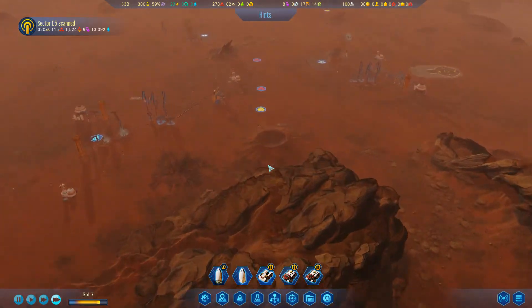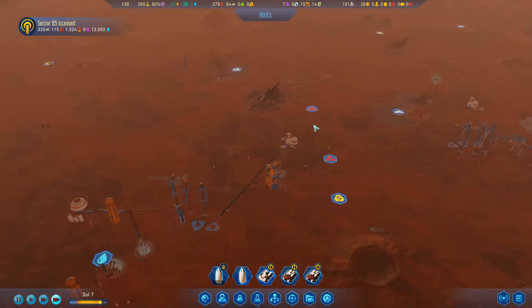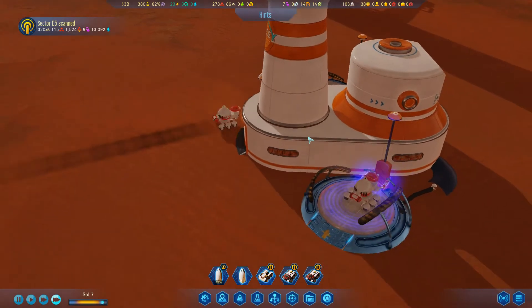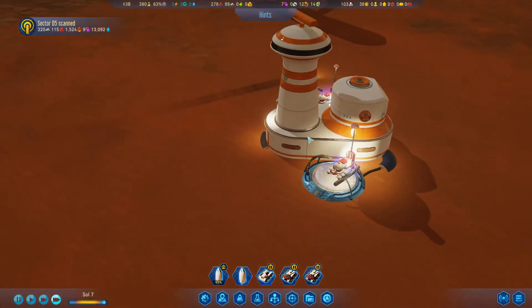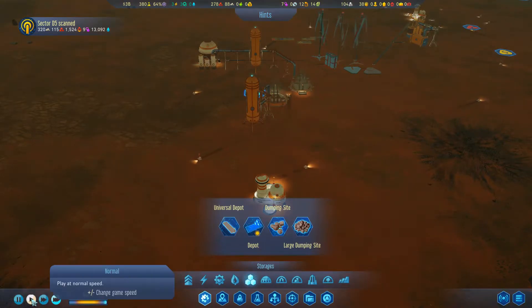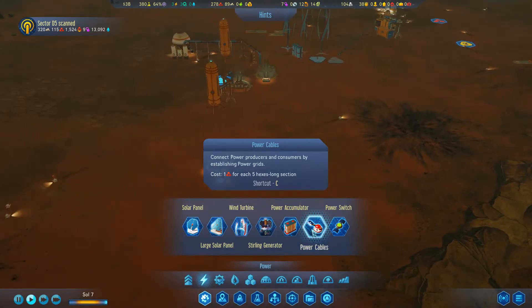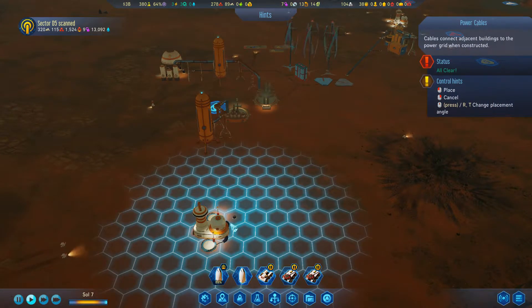Robotics drone swarm - drone hubs are constructed with two additional drones. I should have waited to construct this hub! Oh well - whenever it's your first run of a game it's always going to be a little scuffed. Looking at the colony, we've got our Space Y logo and a little drone recharging. I'm actually pretty excited about the progress we're making on Mars.